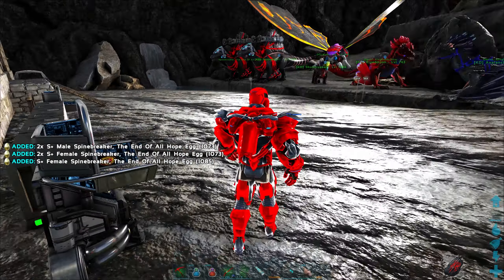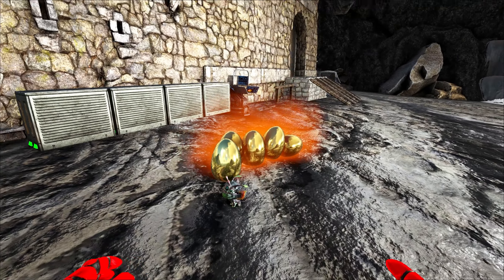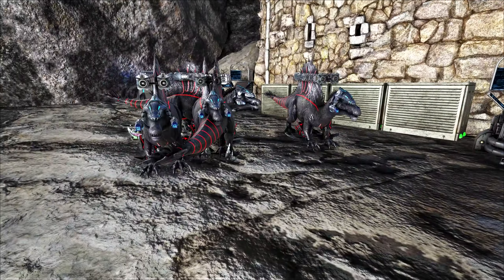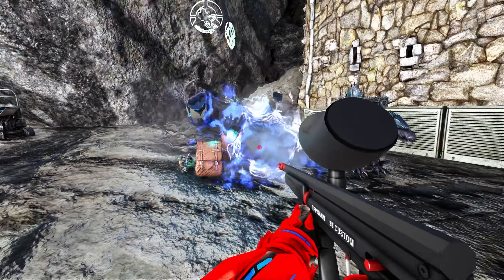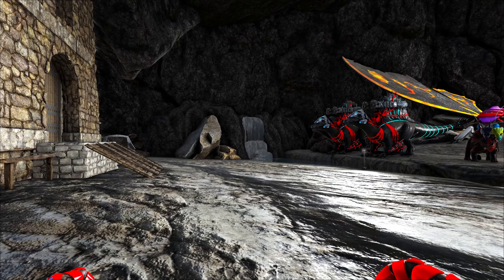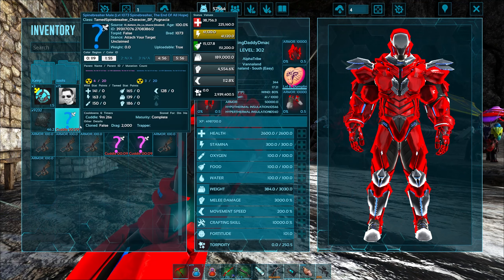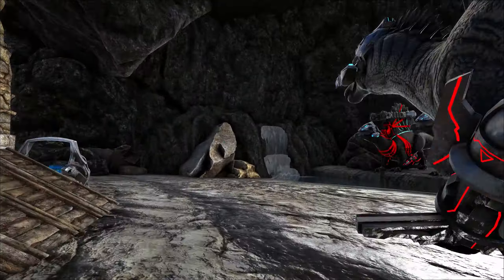I put them over here so they'd be ready for us to hatch. Look at these beauties. We are up now to 186 in the melee, so pretty nice. I thought we could hatch out the next set of them together. We got both males and females. These are from the Propagator — that's why they're all gold. Look at these beautiful spine breakers!